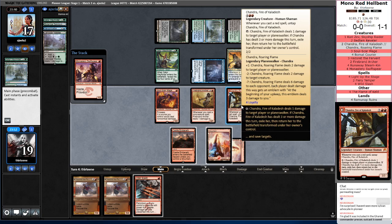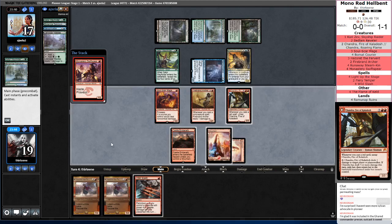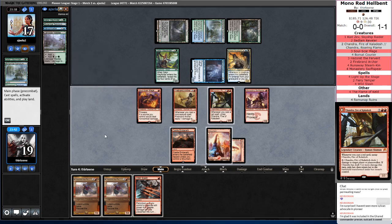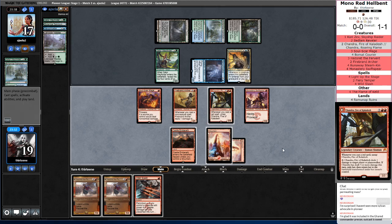Do I actually want to flip Chandra here? I don't think so. I think what I want to do is attack with Soul Scar, Swift Spear, and Chandra. Then I can shrink the Prized Amalgam with the Wild Slash — that will untap Chandra. I can ping again. Combat damage flips her. Yeah, that seems right. So we can attack with everything but you, because you die regardless of what I do.